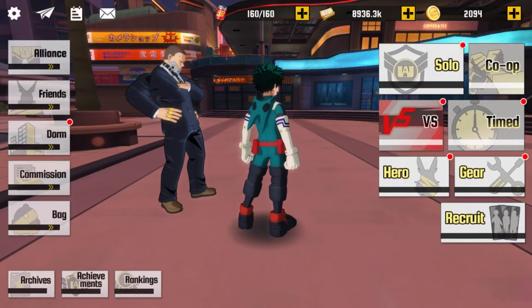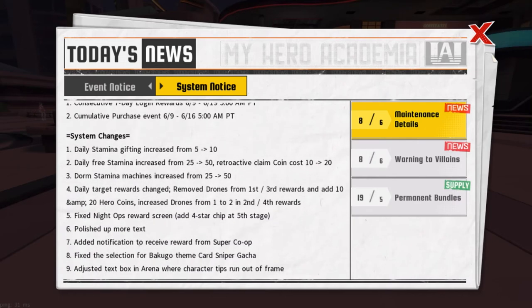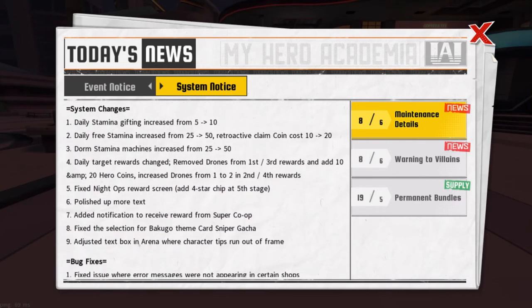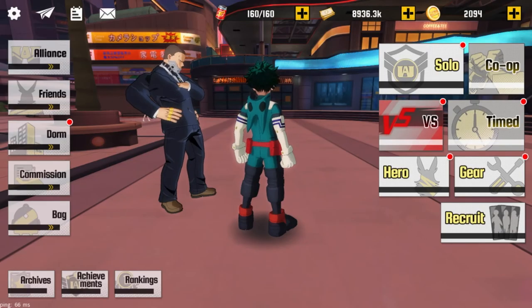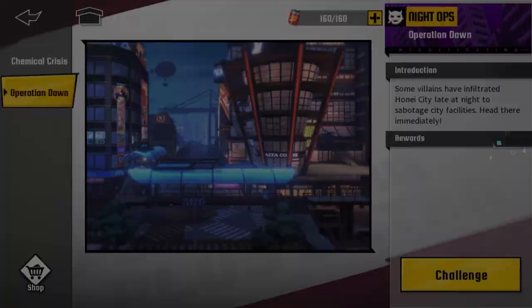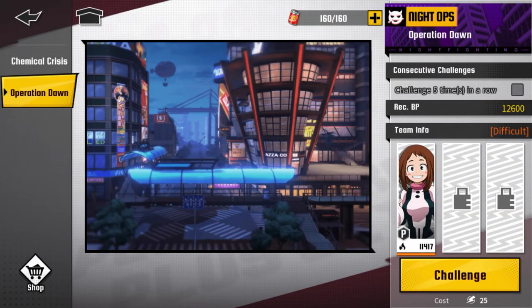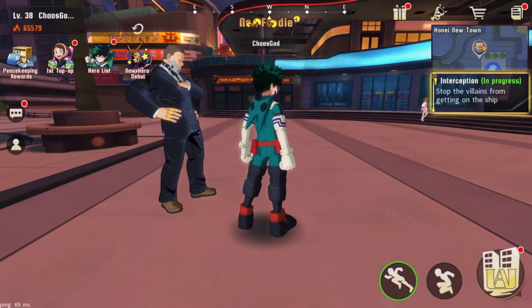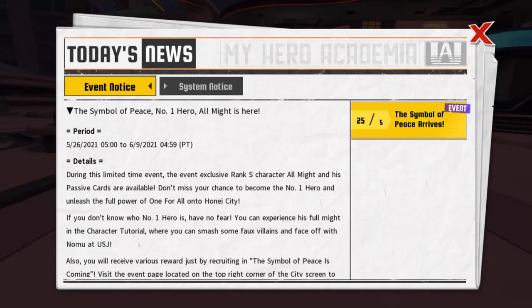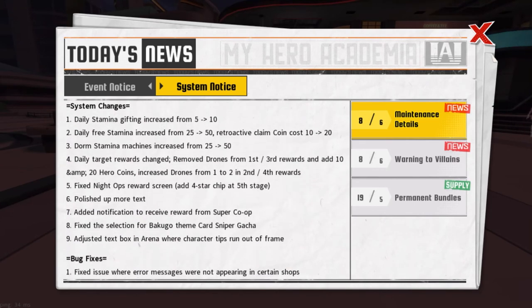What are they doing? Okay, let's keep moving. Fix night ops reward screen — add a four-star chip at the fifth stage. I don't even think I'm on the fifth stage for night ops yet. I gotta focus on night ops because there's just not enough stamina to do everything in this game. I'm literally going to do that today — I gotta start getting chips for my characters because I just unlocked it.